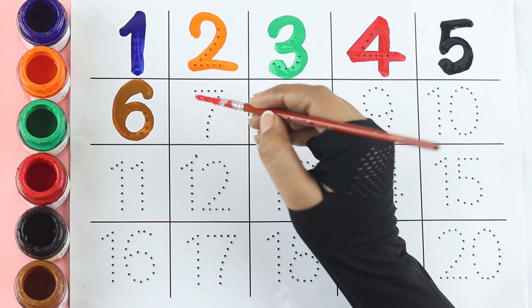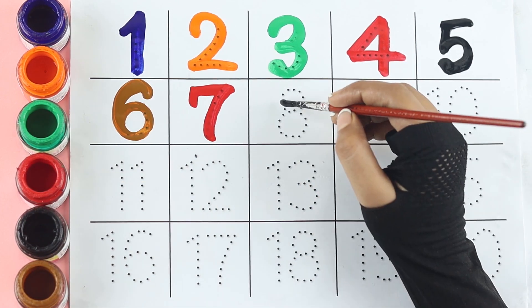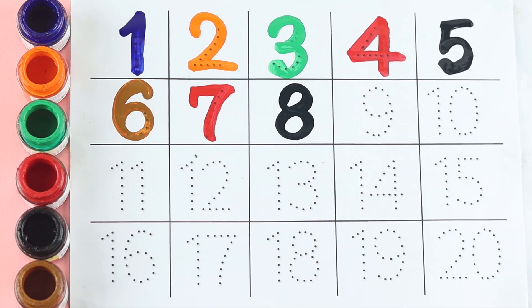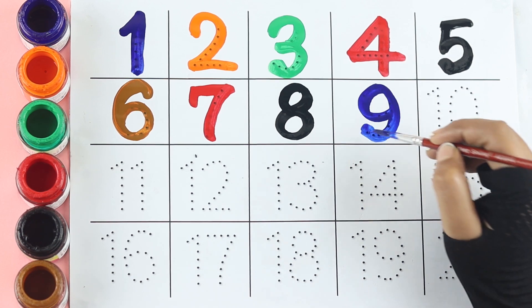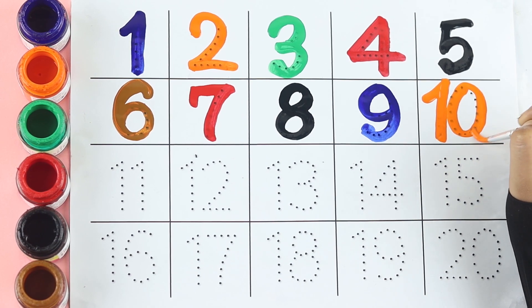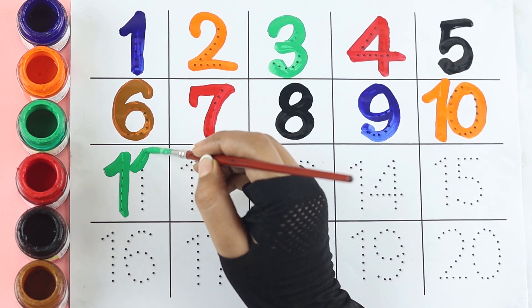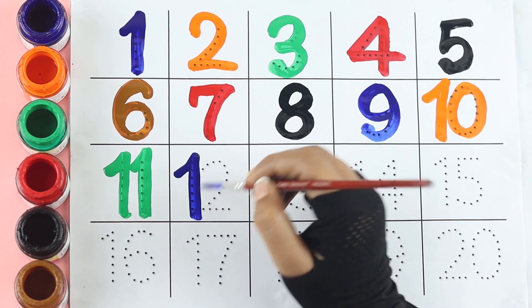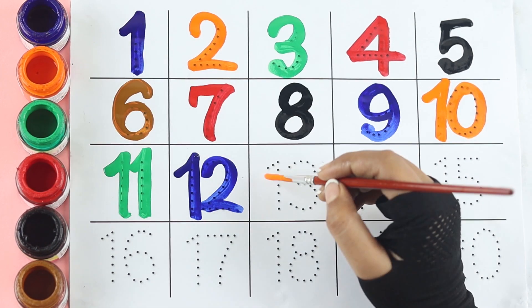Red color seven. Black color eight. Blue color nine. Orange color. Green color eleven. Blue color twelve. Orange color thirteen.